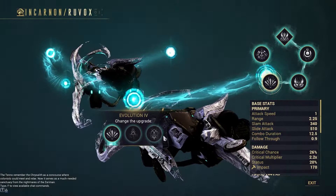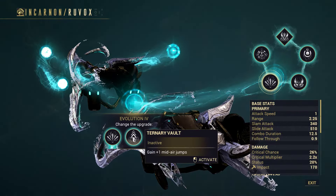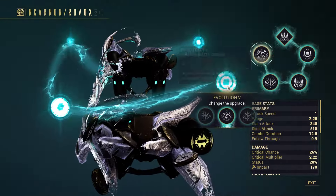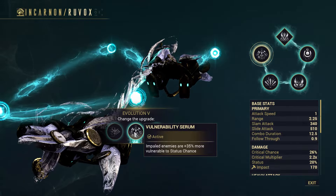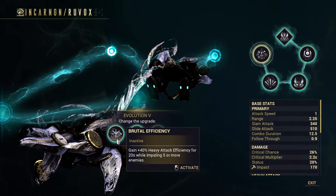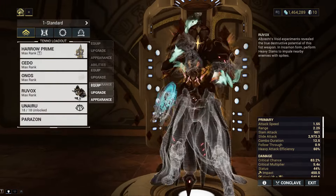For the second line, we have initial combo, slam radius, and for each enemy hit by slam, gain four combo counts — which is the same as the Freightos, if I'm not wrong. I just prefer to go with the slam radius and increase the number of enemies I'm going to be hitting with my heavy slam, just increasing the radius to be impaling more enemies. That's how it goes.